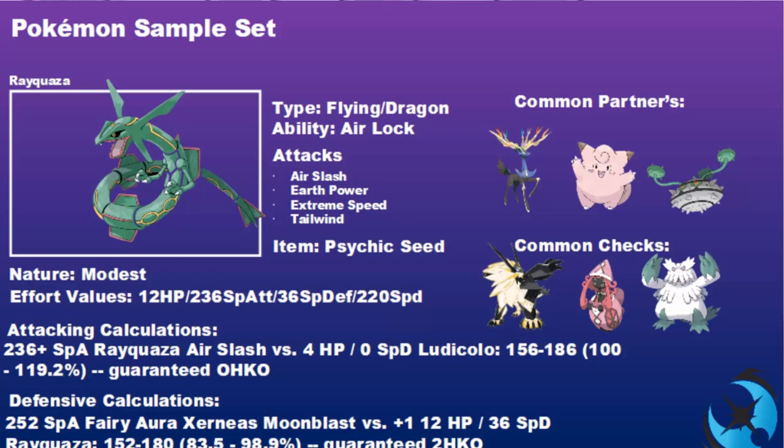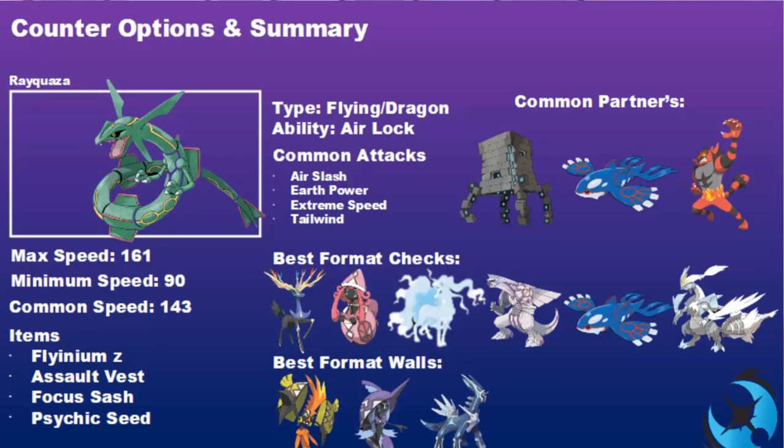Common partners with Psychic Seed Rayquaza include Xerneas, Tapu Lele - which is a staple since you need the terrain to activate the seed - Clefairy for redirection, Icy Wind, and Helping Hand support, and Ferrothorn to deal with threatening Fairy types. Common checks include Dusk Mane Necrozma - even with Earth Power it can take the hit, may have Weakness Policy, and can set up Trick Room, something Rayquaza doesn't like. Tapu Lele threatens Rayquaza hard, especially Timid variants. Abomasnow in Trick Room can still threaten with Ice type attacks beyond just Hail.